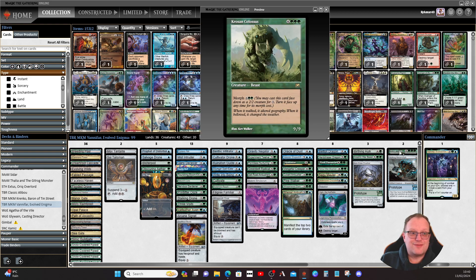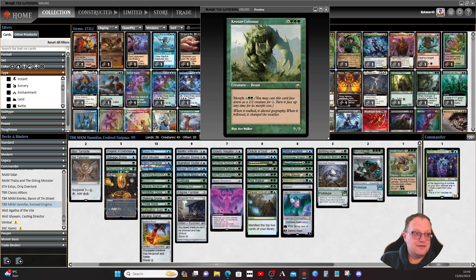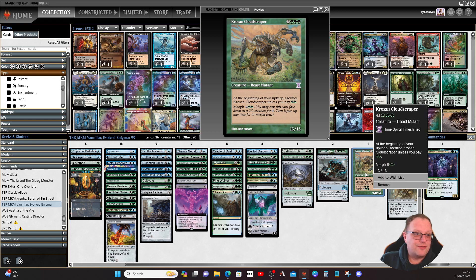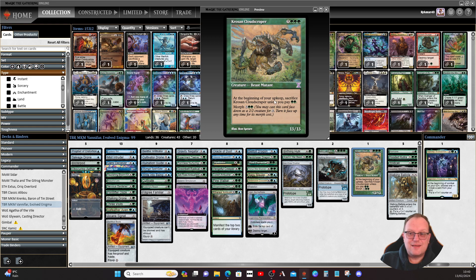Krosan Colossus — going old school with some Onslaught cards — is a nine/nine. But this one from Time Spiral is even better: flipping it face up while attacking, unblocked, gives your opponents a nightmare of getting hit for thirteen.